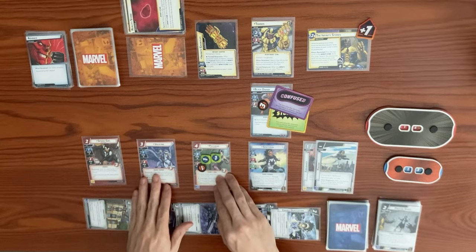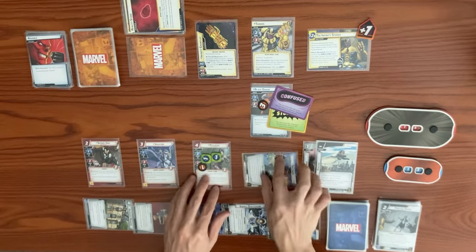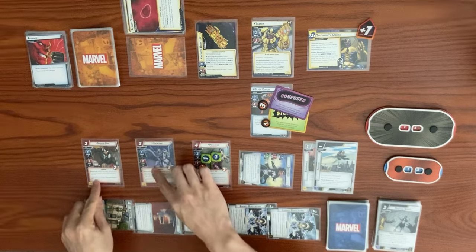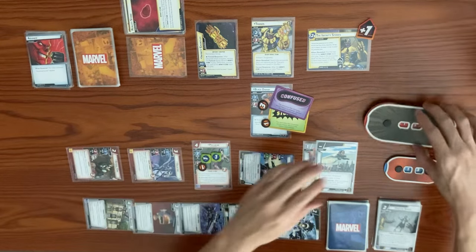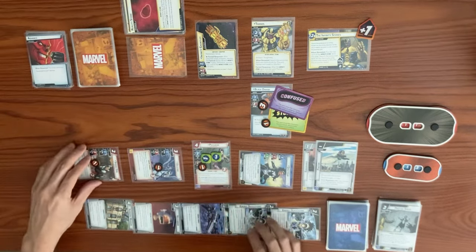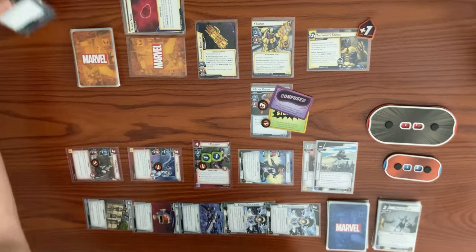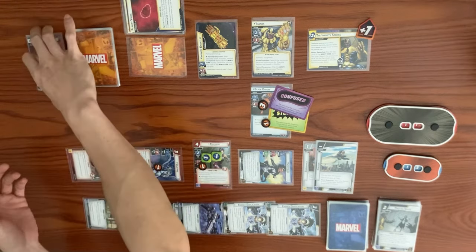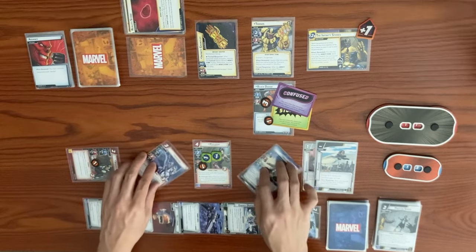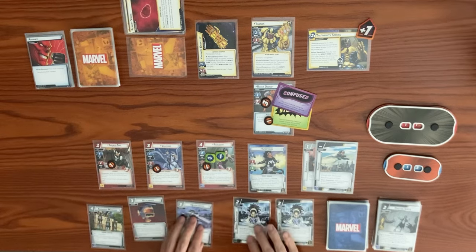Spectrum attacks with one against Black Dwarf. Our allies swing for one, two, three, four total at Thanos, bringing him from 15 down to 11. They take consequential damage. We keep Psylocke to thwart more. We decide not to flip down since we have allies. Ready back up and draw to hand size of five.